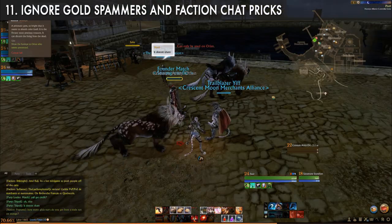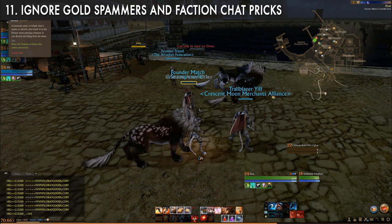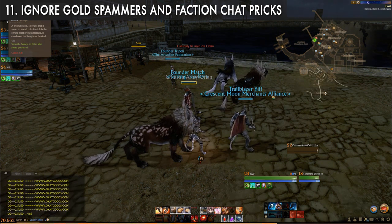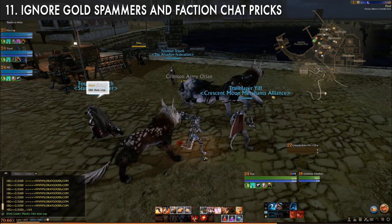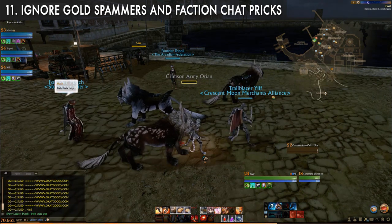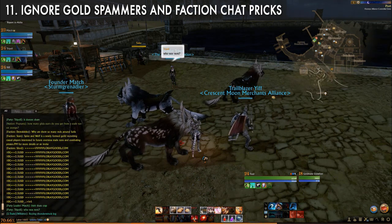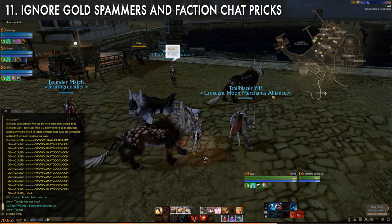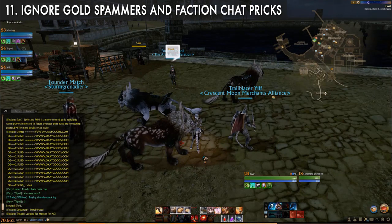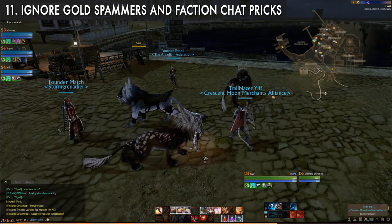There are so many gold spammers already — it's awful. It's pretty easy to ignore them but weirdly people are having issues doing so. All you have to do is expand your chat window, sometimes turn your font size down, and you'll be able to see the spammer's name. Right-click their name and hit block. It's such a simple solution but not a lot of people put two and two together.